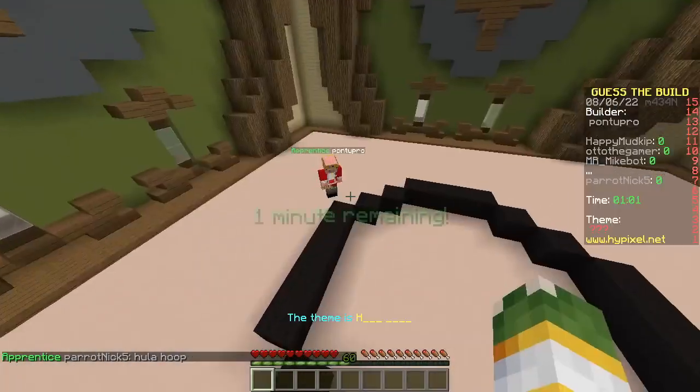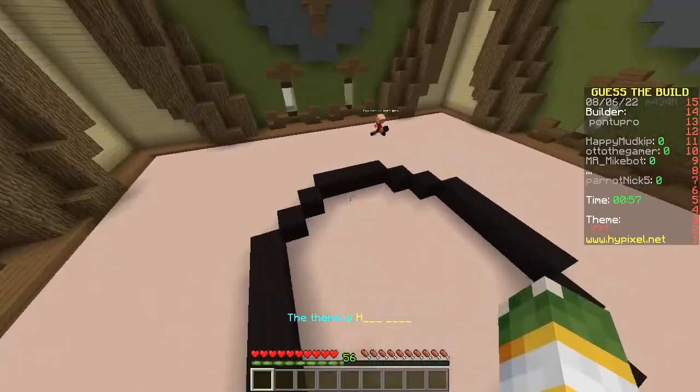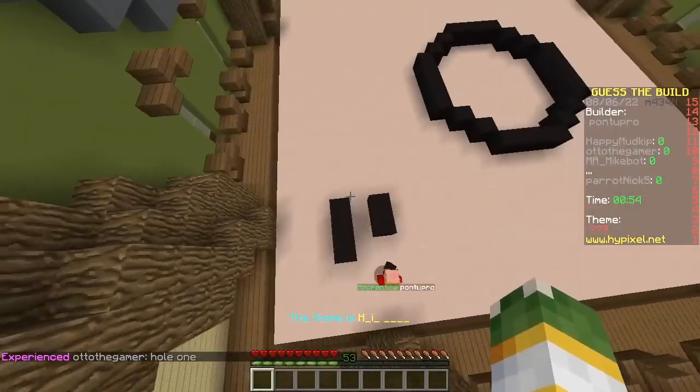What is he holding? It's a sign. He's trying to spell. Come on. Fail. You cannot spell in this game, unfortunately. He's gonna spell anyway.